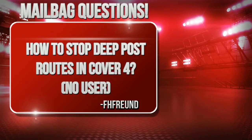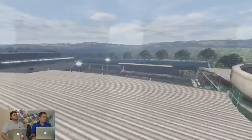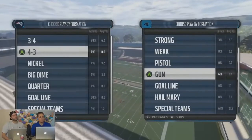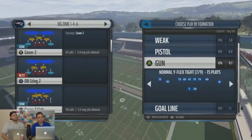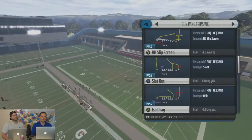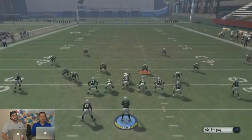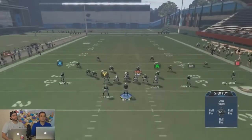Good question. How do you stop the deep post routes in Cover 4 without having to user the play? We've all been hit by those PA shot plays — PA shot deep, over the top. Even though you call a Cover 4 defense, people are patient, they take their time, and they end up hitting you way deep downfield for a tough catch. How can you stop that?